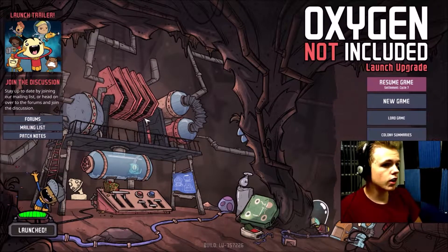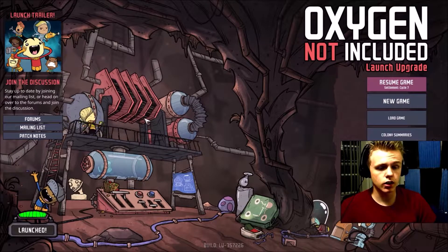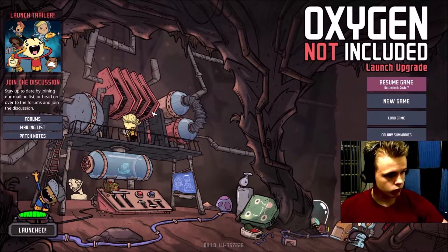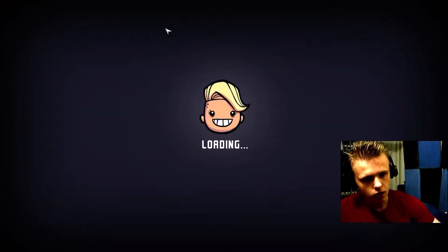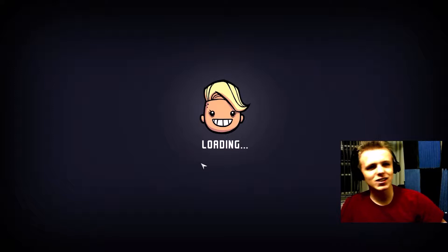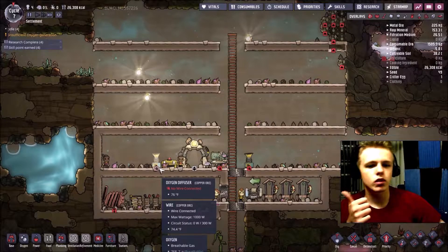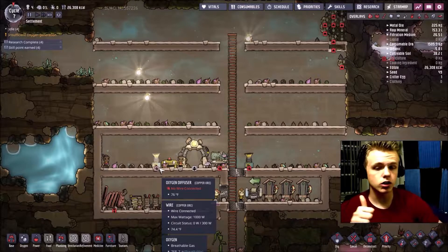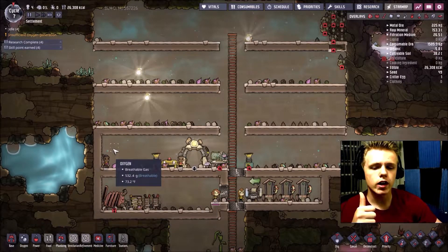Hello guys, welcome back to Oxygen Not Included. This is another video for the basic series and this video will be about job management. We'll get right into our settlement cycle seven. I'm going to do job management and food production, and my way of food production isn't the microbe musher — my way is farming.